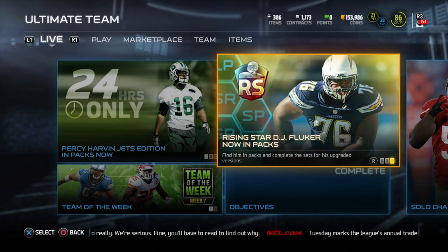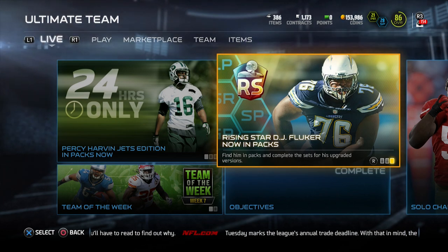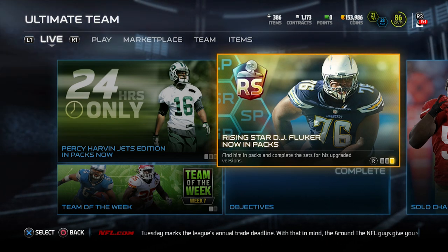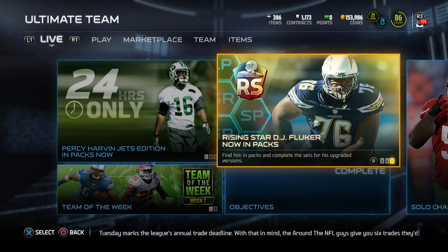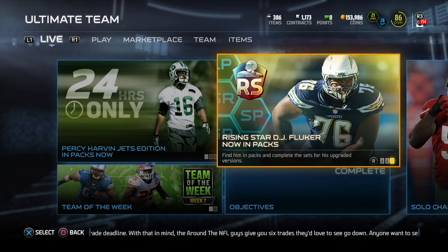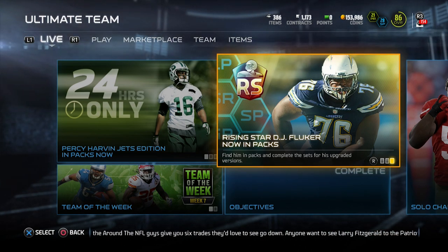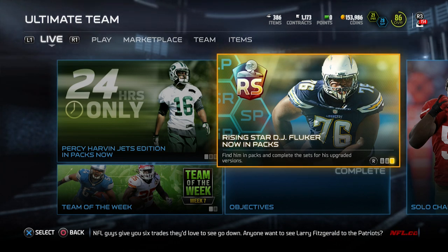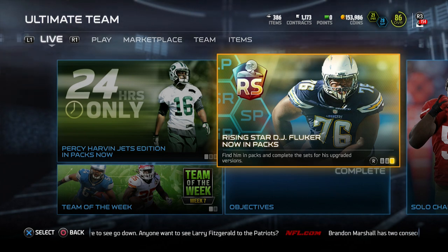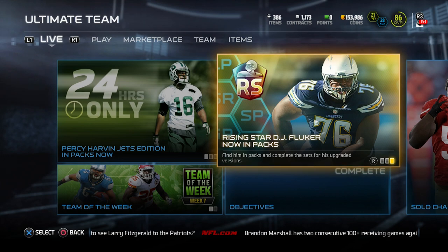What is up YouTube, Clickwood here back again with another Madden 15 item review. Today we're taking a look at the brand new rising star item added to the game this afternoon — DJ Fluker of the San Diego Chargers. He's playing in tonight's Thursday Night Football game against the Denver Broncos, and he'll likely have to block either Von Miller or Demarcus Ware, which is going to be a very tough task.